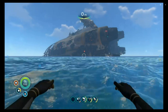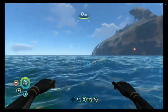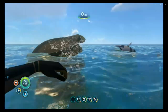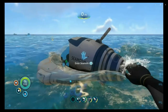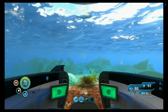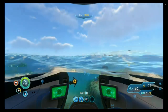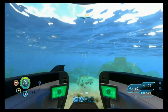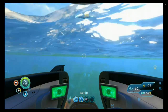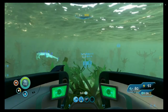Hi guys, this is Ashit and we're in Subnautica today. We'll be finding battery charger blueprints — it is very easy. It is located in the grassy plateau. We are at the zero point now and we'll be heading south. If you don't know where the zero point is, you can find it in the link in the description below.